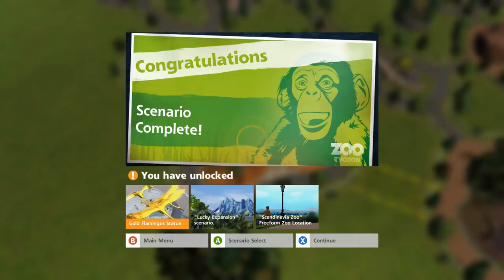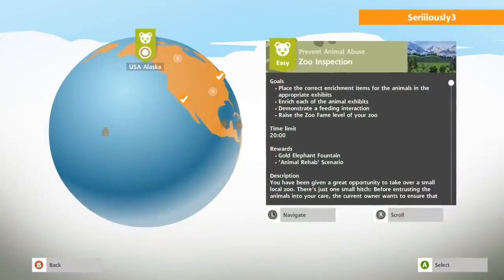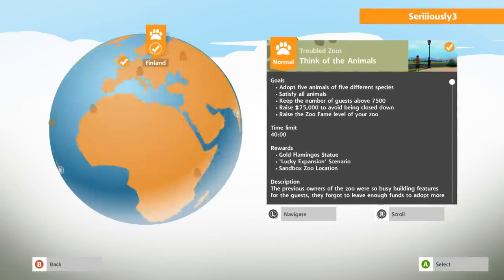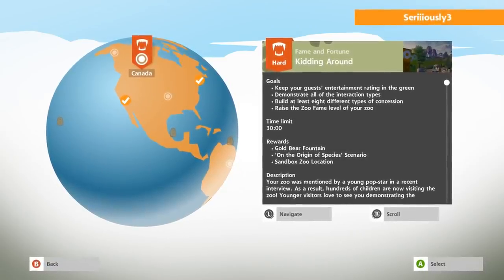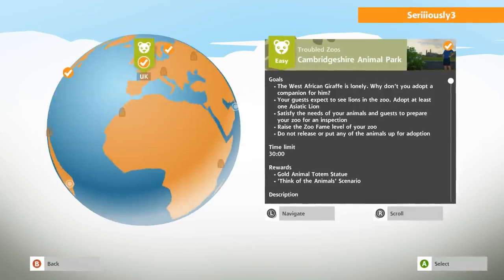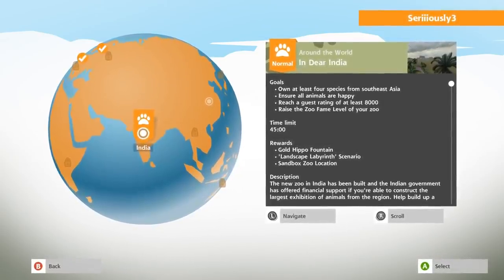The scenario is complete! We have unlocked the gold flamingo statue - it looks even better than I thought it would be. We've also unlocked the Lucky Expansion scenario and the Scandinavian Freeform Zoo location. We did it! Those rewards are really fun to play with and encourage me to dive in and try things, like the gold bear fountain on the Origins of Species scenario - completing scenarios unlocks even more scenarios, which is pretty fun.